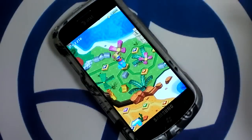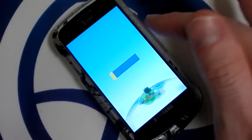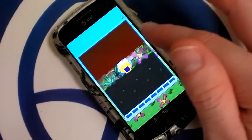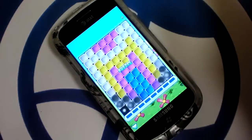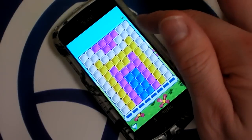When you highlight a level up at the top, it tells you what type it is, because there are several different types of levels — this one being puzzle. You just have to remove all the blocks in as few moves as possible.